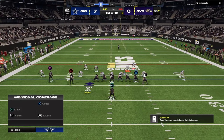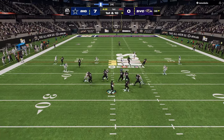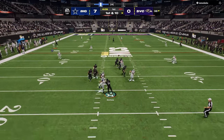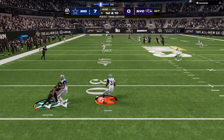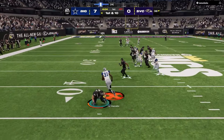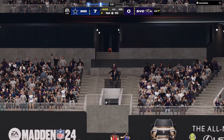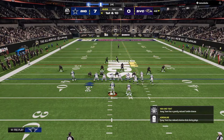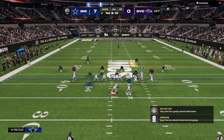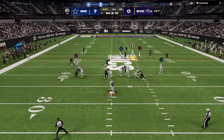In the real NFL, we're seeing a lot of split safety, split field coverages, and two-high safety looks. If you watch the playoff games, scoring was relatively low. The reason is they were able to disguise their coverages on the back end with split field safeties. By having two high safeties, you can change your coverage into almost anything — cover three, cover four, cover two, man coverage, zone coverage, match coverage.